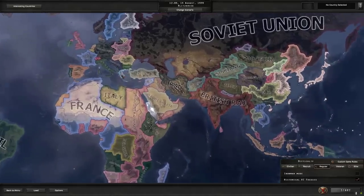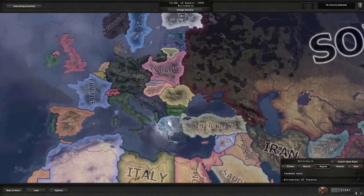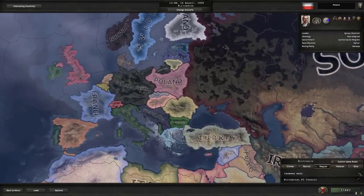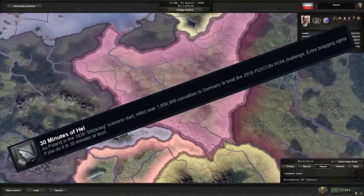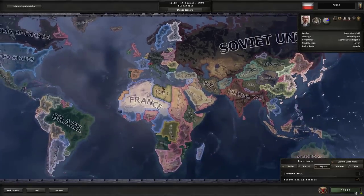Now, in HoI4, there is a reason to do the 1939 start date because there are achievements you can accomplish by doing so — specifically the Poland one where you need to hold out. But if you're looking for the most fun in the game, usually you just start from 1936 because even if you don't have a great computer, the start of the game runs so fast you'll be caught up in no time anyway.